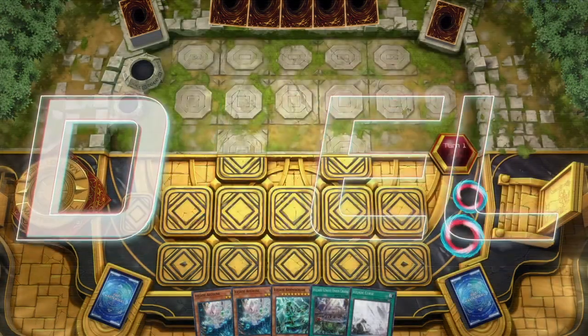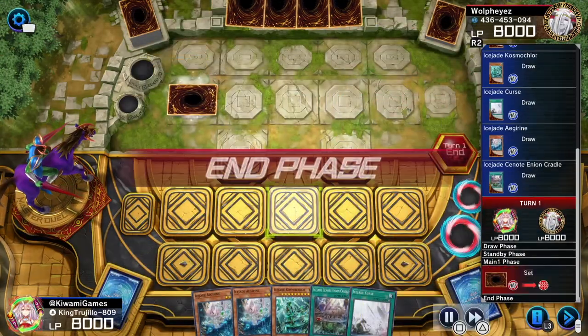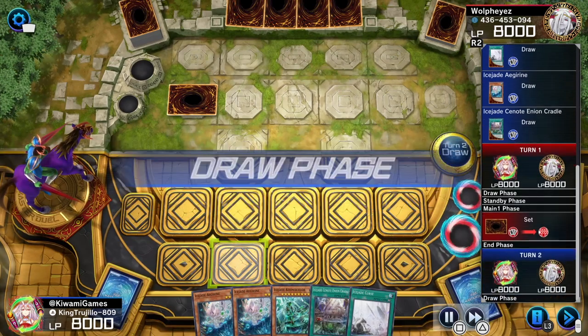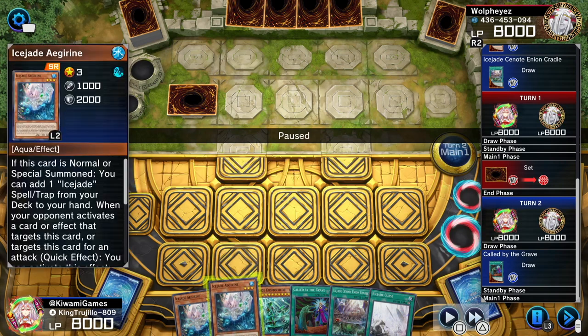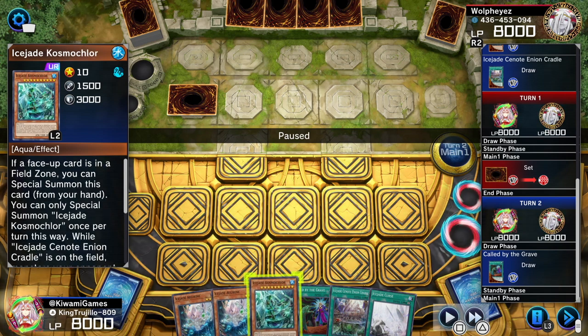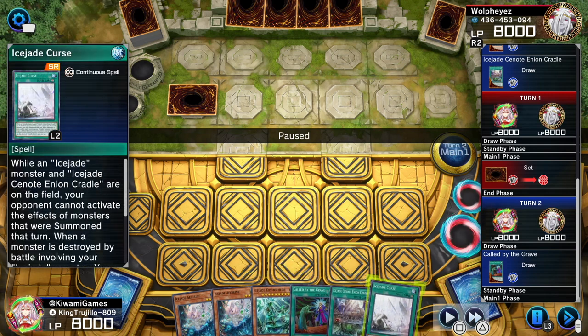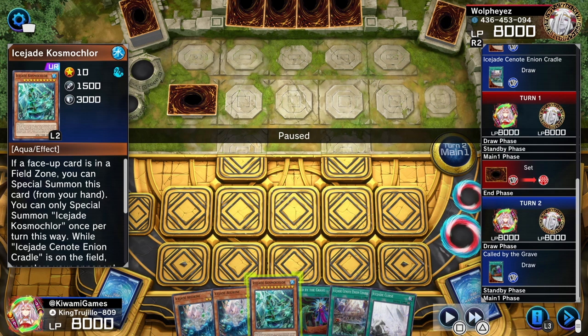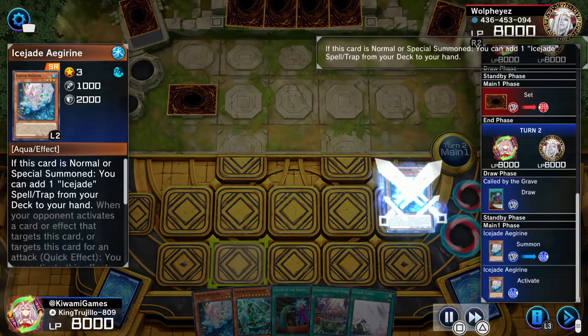This first replay is spicy. I really wanted to show this specific replay because it's going to highlight what we really want to do with this deck. Look at our hand — we have the extra sazon goya spiciness because we have our lock pieces: the Cosmochlor, the field spell, and the Curse. With these three cards on the field, our opponent cannot activate any monster effects. We also have Igrain, which is going to be our searcher.